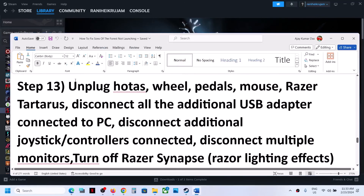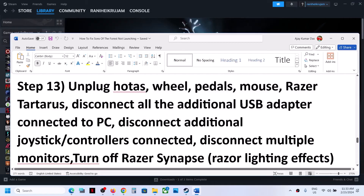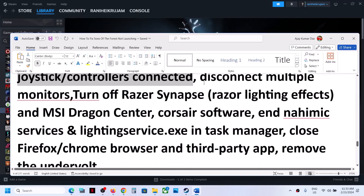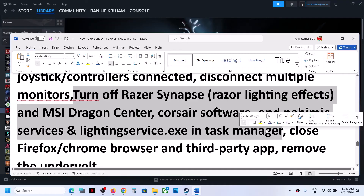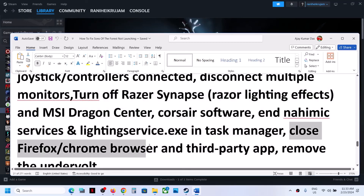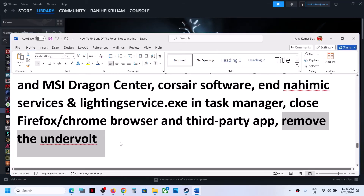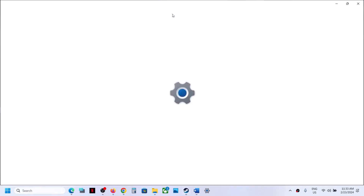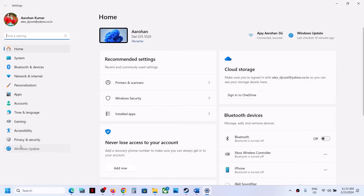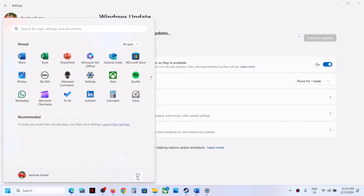Unplug all external devices you are not using, disconnect any USB adapters not in use, and disconnect additional controllers. Try launching the game on a single monitor. Close all third-party applications and browsers. If you have undervolted your computer, remove the undervolt and launch the game. Also, update Windows to the latest version via Windows Settings — go to Update and Security or Windows Update, check for updates, install them all, then restart your computer.